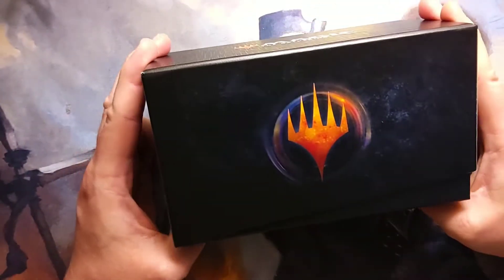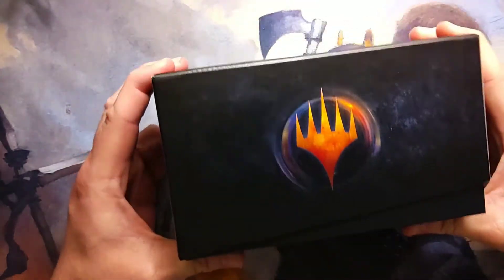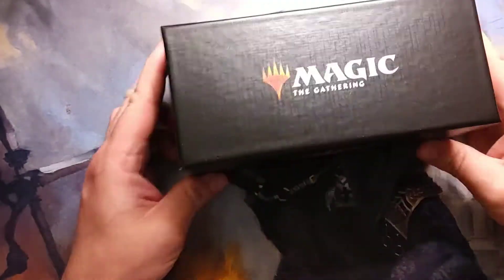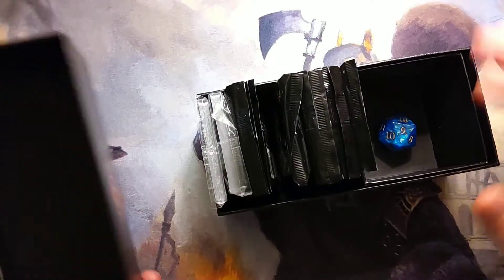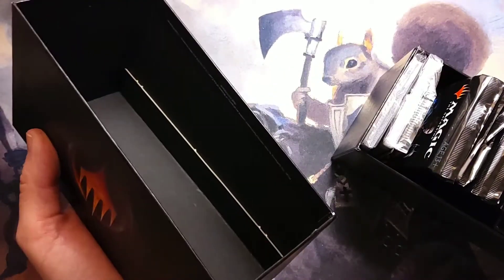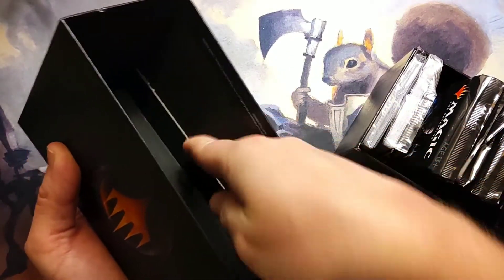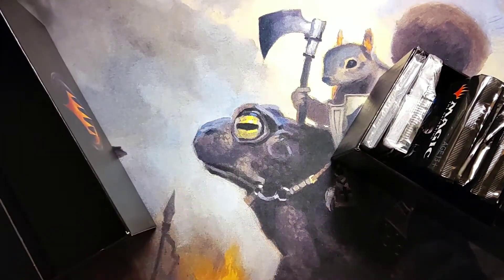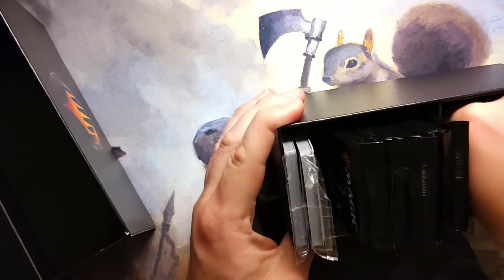It's kind of a neat box. In some previous boxes, this bottom part would actually go up further so the lid was really built for it, but this looks to be a pretty nice box. That would be why there's a little insert — it kind of catches the lip and keeps it at the right height. I'm pretty sure if we took that insert out, it would just fall down.